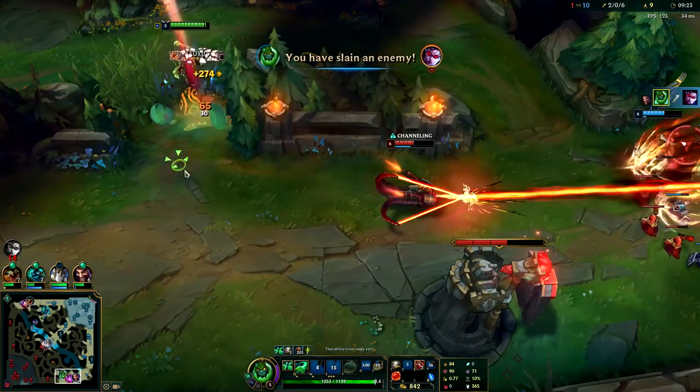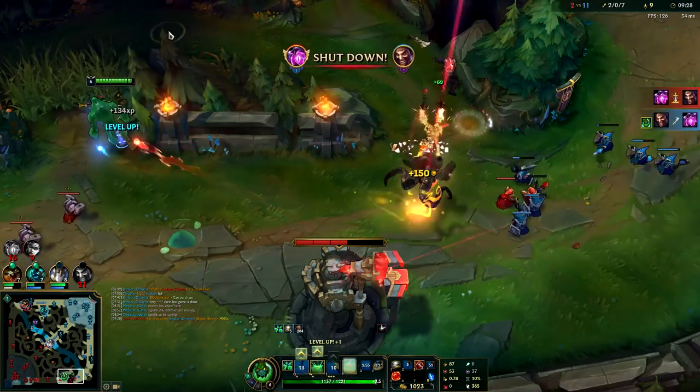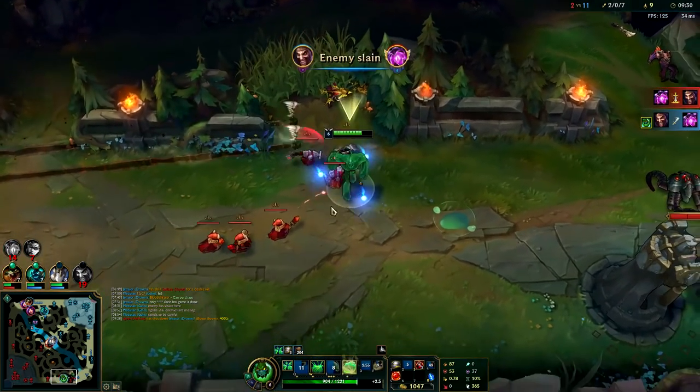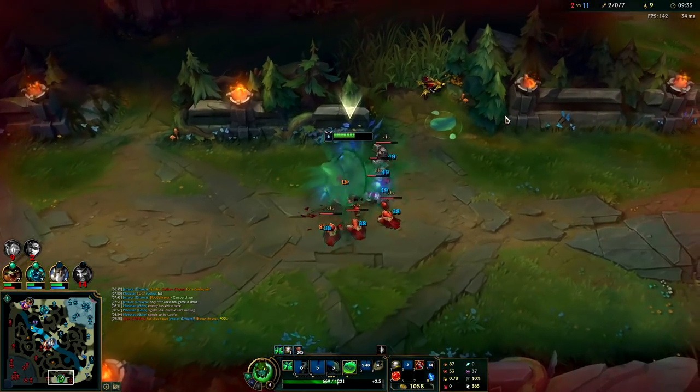I knock Vayne up, Ignite her — Draven took a turret shot but he got the kill. That was really awkward; I didn't think we were going to dive like that. My E was on cooldown from killing Vayne.